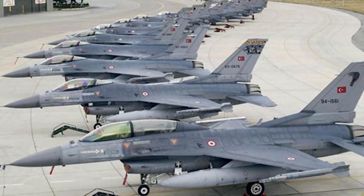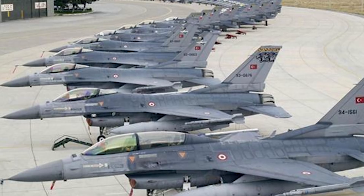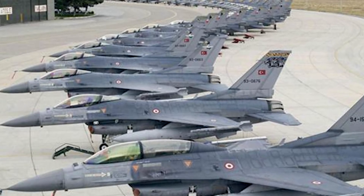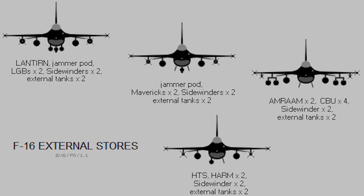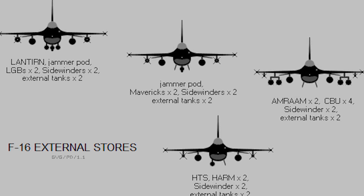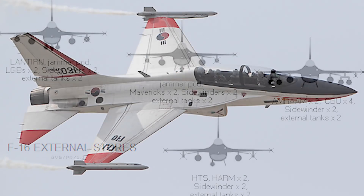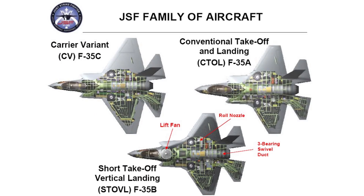For variants, the F-16 has a lot of them, but it's been around a long time. It originally started with A and B versions — B being the two-seater — and was eventually upgraded to C and D, which is now essentially the E and F version. There is also the F-16N with some minor changes specific to the Navy. Within these different versions there are also block changes, country-specific versions, and offshoot fighters like South Korea's KAI T-50 Golden Eagle and Japan's Mitsubishi F-2.